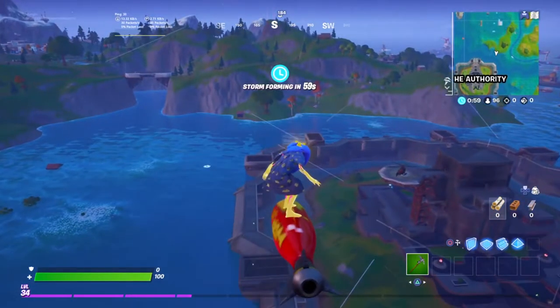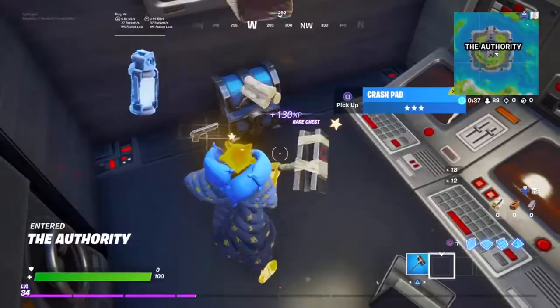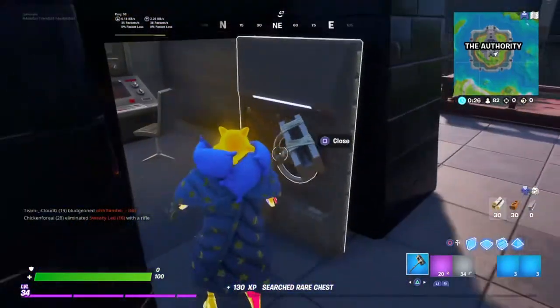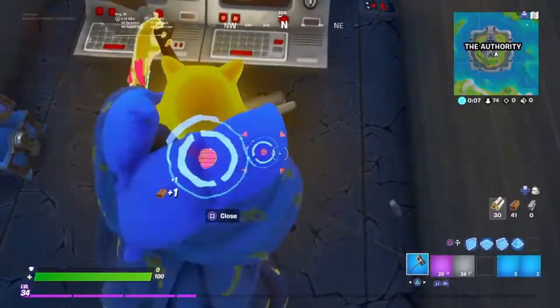Right now I'm going to show you exactly how to do it. All you want to do is really just land here and open this chest, which happens to be mythic right now. And I got a purple tack. It's really easy — you want to turn this door in like this, and then just stand on it.